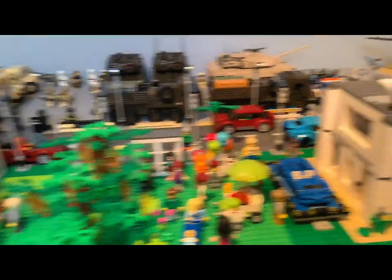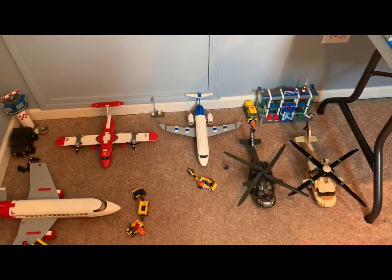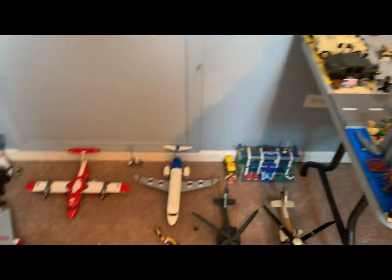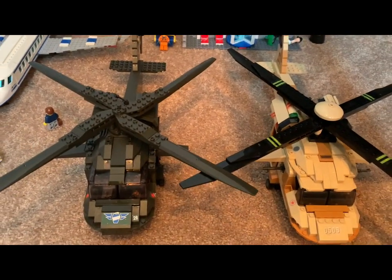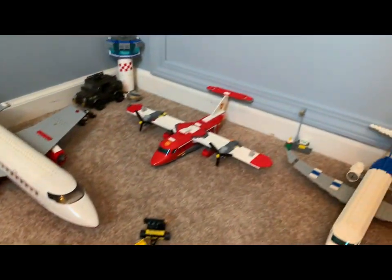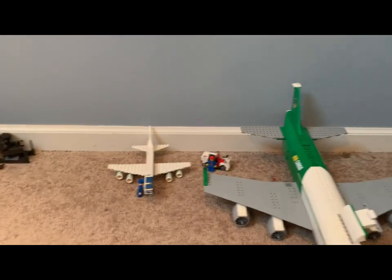Up on the table there's more city, and there's more down on the ground. It's kind of weird because there's no real way to access anything on the bottom. Down here we have the airport — someone died there, I guess. There are a couple of Black Hawks, regular passenger planes, a cargo plane, a fire plane, and some military in the back guarding the door in case any intruders try to come in.